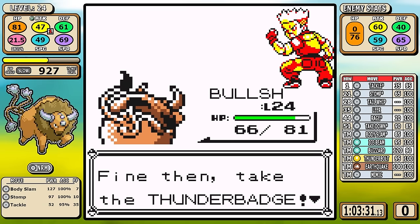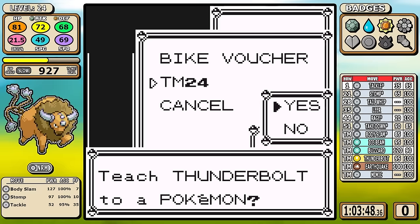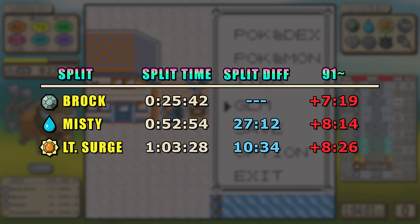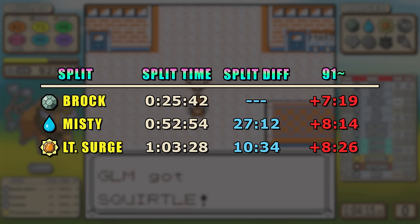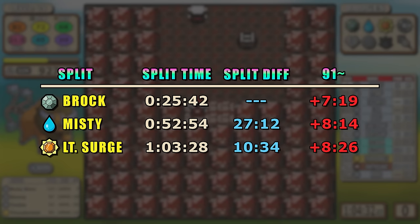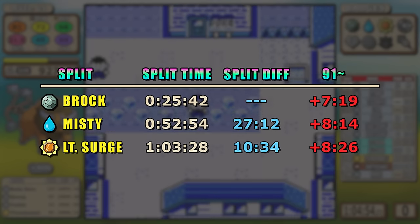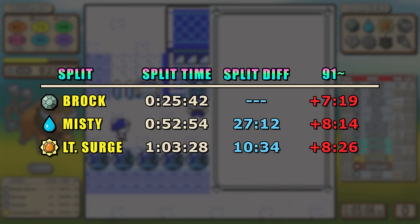We get through Surge quickly and gain access to Thunderbolt. Tauros is starting to feel better. Looking at split data, it says 91 overall - I think that's the Dodrio split. We're in the hole from the bad Brock split and all the extra grinding. After Lt. Surge, we're about eight and a half minutes out of the hole. The main takeaway from playing Tauros so much is that its badness is front-loaded - everything that's bad about this Pokemon hits early, and hopefully we can chip away at it through the gyms.